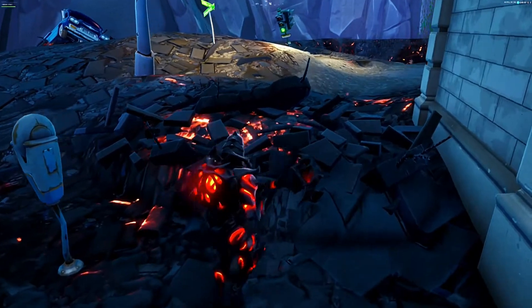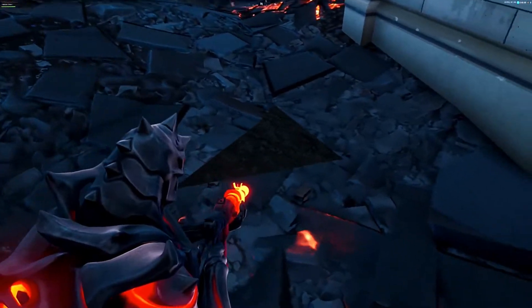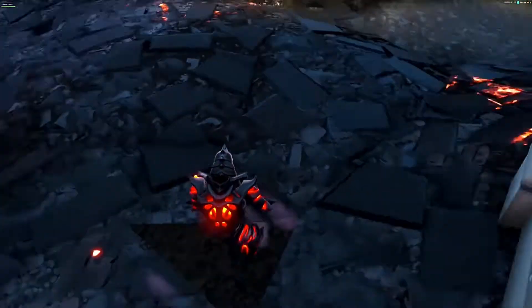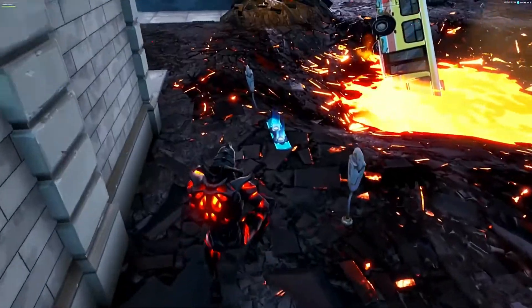With your hoverboard you're going to come up to this pile of rubble right here and just destroy it like I am here. You should see there's going to be a slight hole in the ground underneath it. Now if you try and go through that you actually will just get stuck and can't go through it at all — which is where the hoverboard comes in.